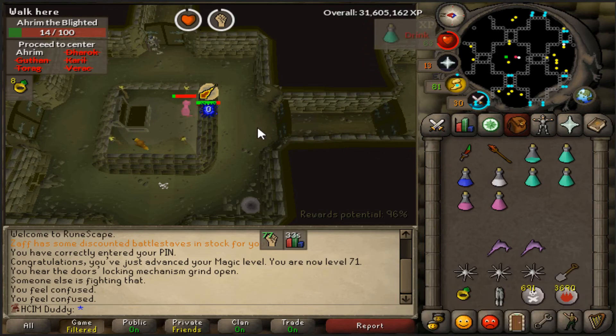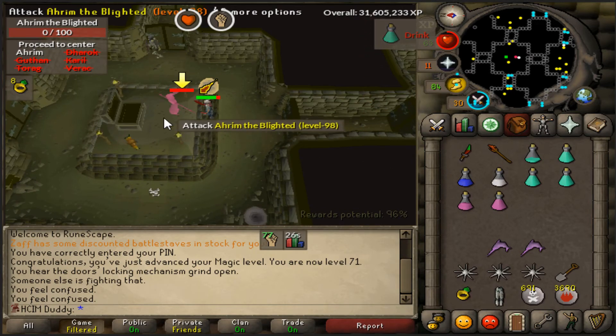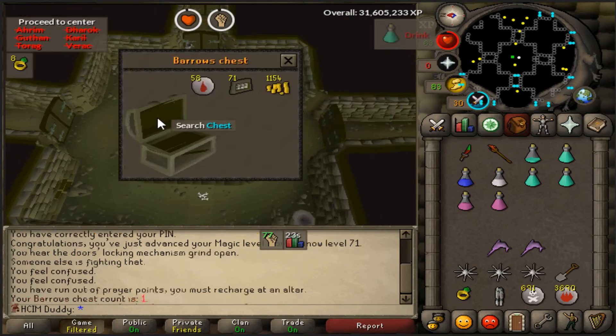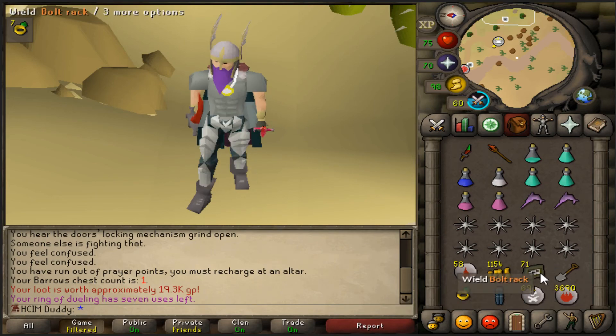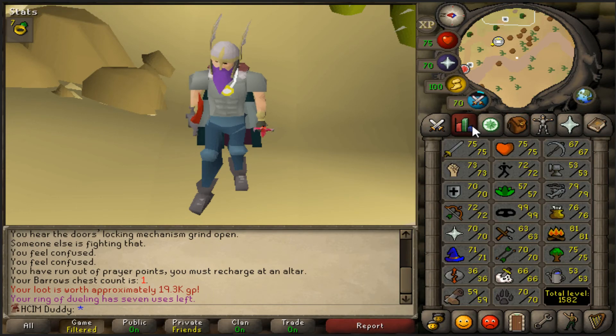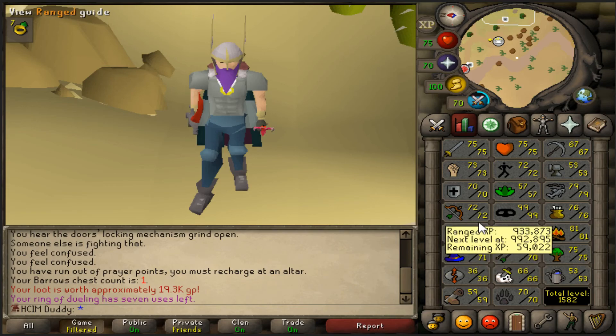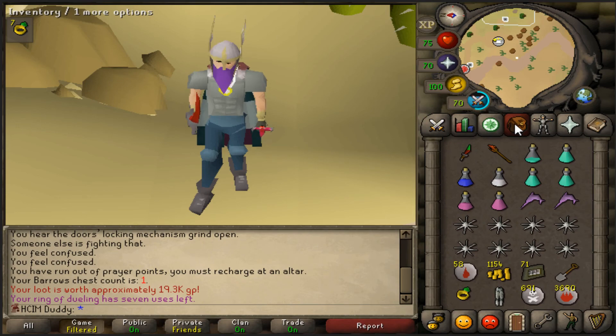It's gonna be super efficient now that I have the Morytania legs. Let's finish this up and see what we get — he's dead! Cross your fingers boys. That's gonna be it for this video. I'm so happy I completed the Morytania Hard Diaries, finally got the legs done, so we're gonna have efficient barrows runs. We got the bone crusher as well. We got a lot done this episode — 70 prayer is probably the biggest achievement, I'm very happy about that. About 1,800 bones to kill for that.